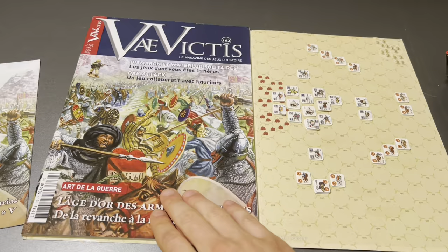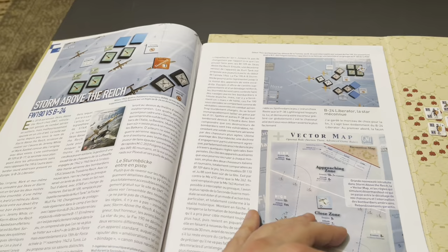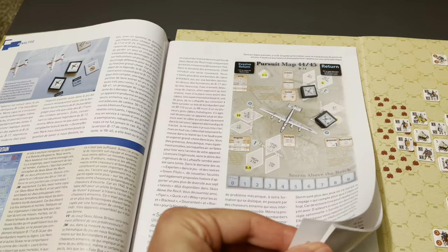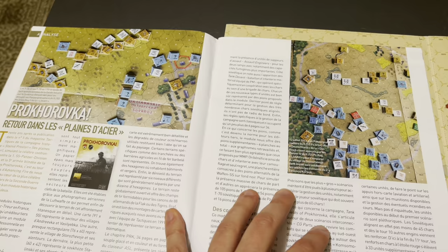So this is the magazine. I'll flip through it here real quick. As you can see, it's all in French. Some of the articles here cover ASL, and it covers everything — basically all wargaming, very similar to C3I. Here's an article about Storm of the Reich, so they don't cover just French wargames. Here's an article about the Deadly Woods, and one about OCS Third Winter. It's a really nicely produced magazine.